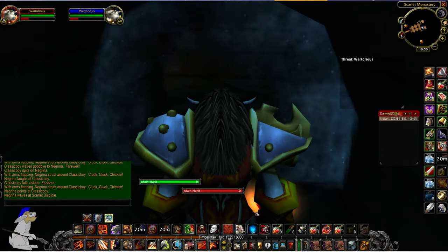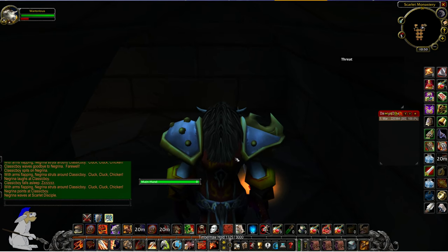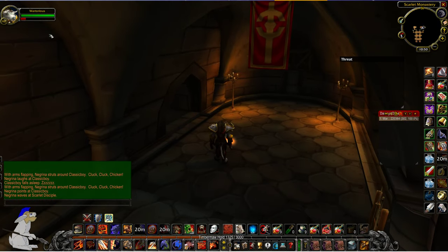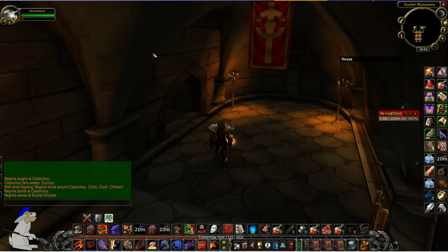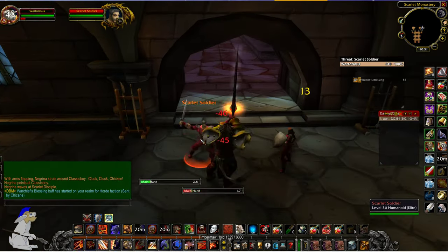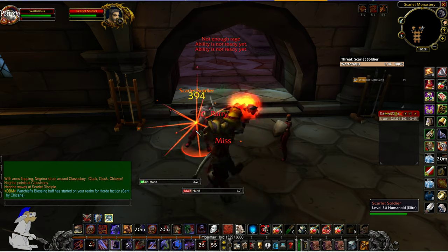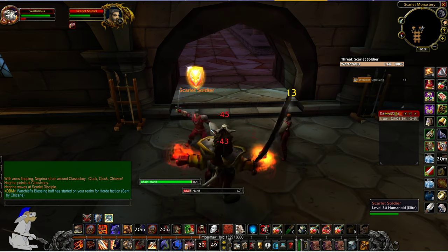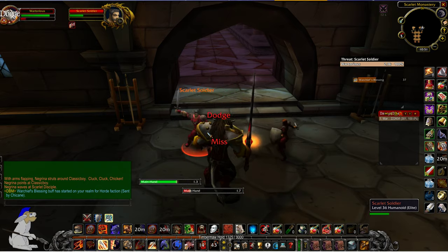I'm a level 16 warrior and I'm fairly geared up. I've just reset the instance — it's all fresh. If you want to reset the instance, go outside, right click on your portrait and there'll be an option for reset instance. I want to get through this as quickly as possible with as few kills as possible so I can get to the end boss, because he generally drops a trinket worth one gold or something. Apparently if you can do a run in half an hour, you can get about 10 to 20 gold an hour, which is quite good.